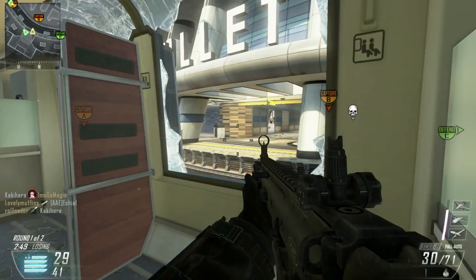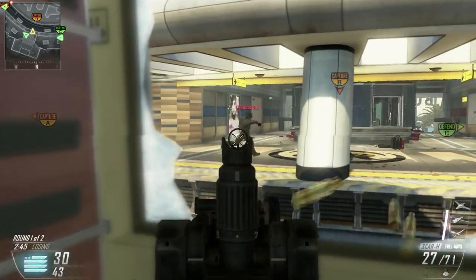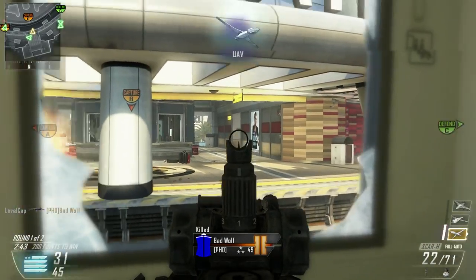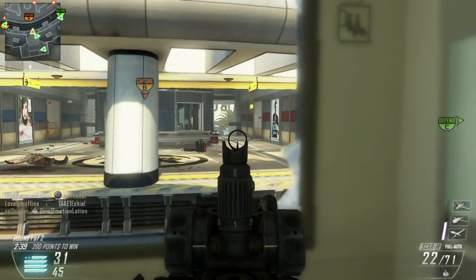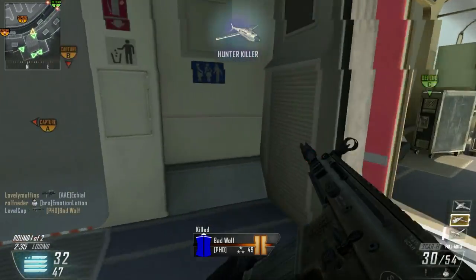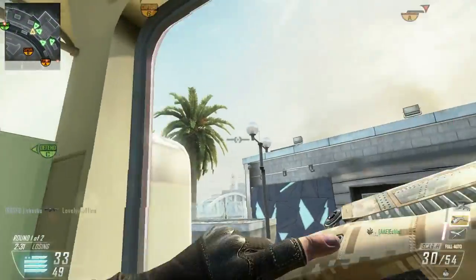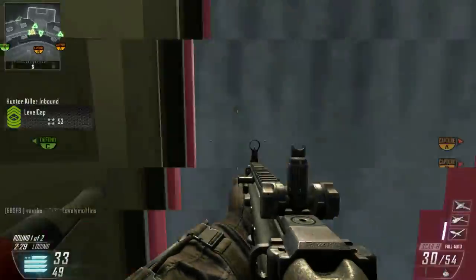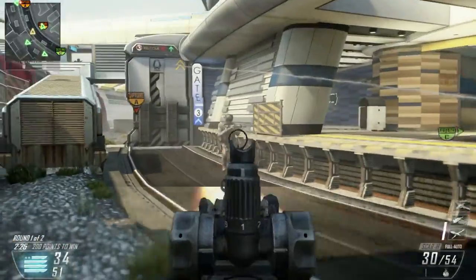Hey guys, LevelCap here and today we're going to be taking a look at the Scar H in Black Ops 2. I was playing a few rounds and I was getting dropped at extremely long ranges very quickly by people using the Scar H. I was thinking, how are these guys dishing out so much damage at these extreme ranges? I was using a Type 25 or maybe an Emtar and I just couldn't match them for damage at those longer ranges.